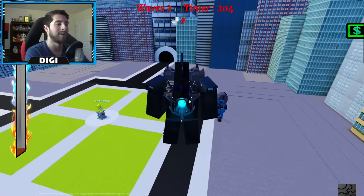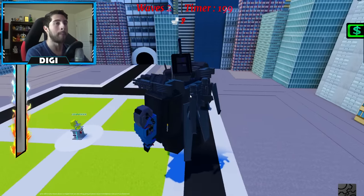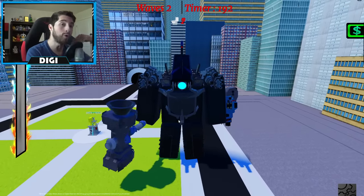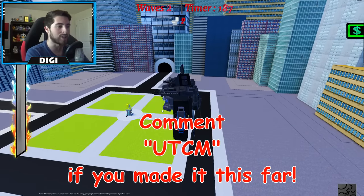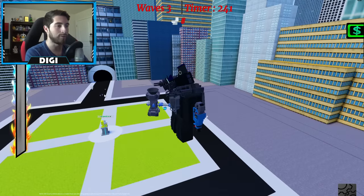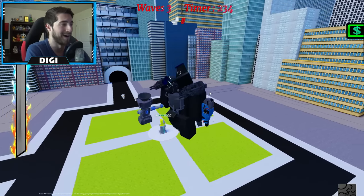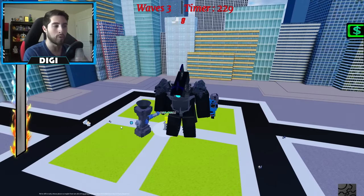If you press Q you activate your other mode - battle mode. You've got your hammer, your turrets, and your core is protected. There's a whole new set of abilities: E does an area-effect flash gun as a quick attack, and R is an orb that follows wherever your mouse was last located when you fired the ability.